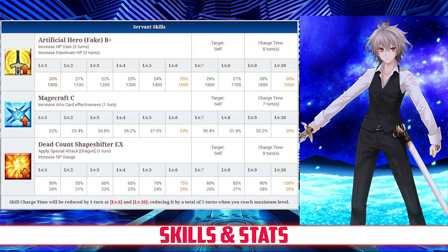His second skill is Magecraft rank C, which increases his arts card effectiveness for 1 turn, between 22 and 36%, depending on level. And finally, his last skill is Dead Count Shapeshifter, rank EX. It grants him a special bonus against dragon enemies for 1 turn, between 50 and 100%, and it also charges his NP gauge, between 20 and 30%, both depending on level.